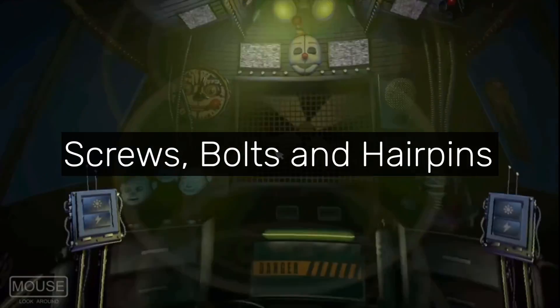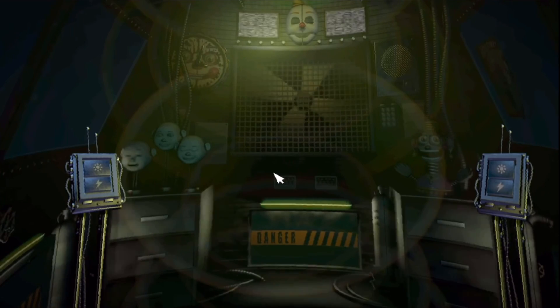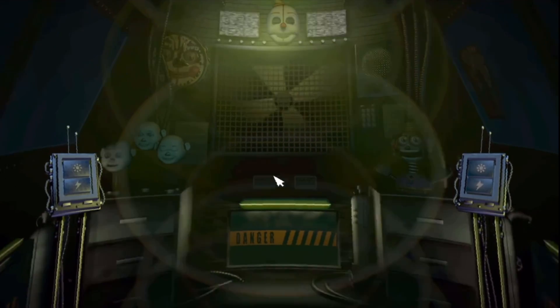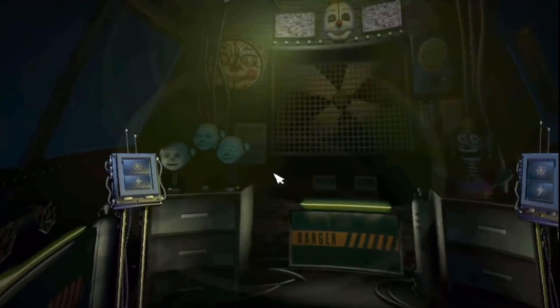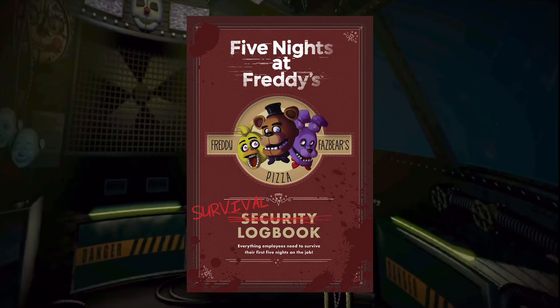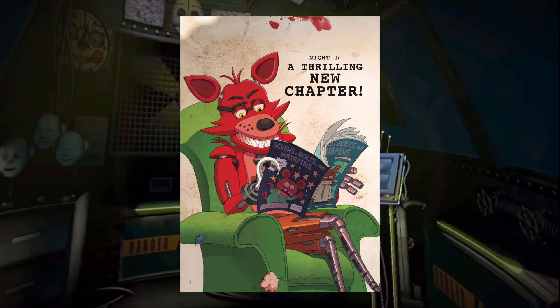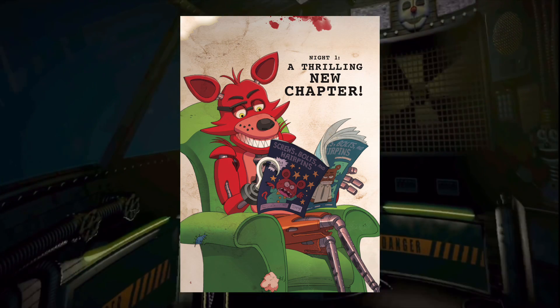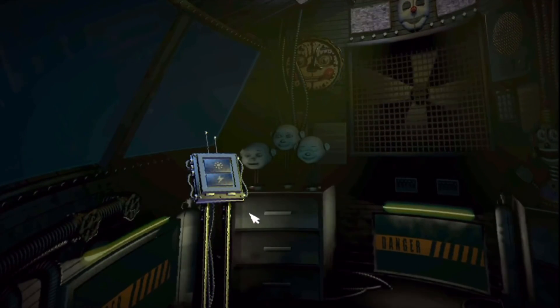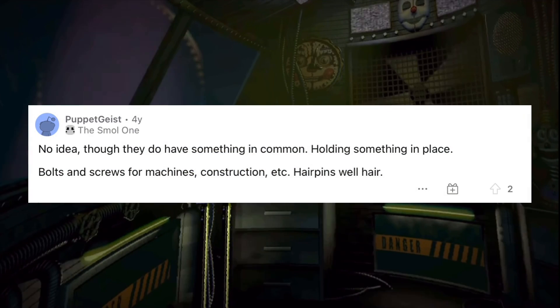"Screws, Bolts, and Hairpins" refers to a magazine in the FNAF series, with its first appearance in Sister Location. On Night 1, Hand Unit says the technician job was listed in the magazine. It also appears in the FNAF Survival Logbook on page 4, where Foxy can be seen reading it. One Reddit post noted that all these objects hold things together — screws and bolts hold machines together, and hairpins hold hair together.